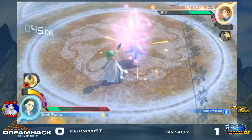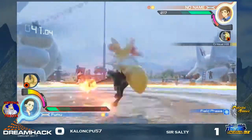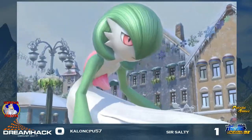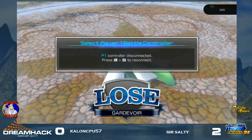Let's see here. Oh! He has one last chance. Can't make any more mistakes — he has to play perfectly. And that Psybeam is gonna snag that out. Sir Salty advancing to top eight, knocking Kallen out of the tournament.